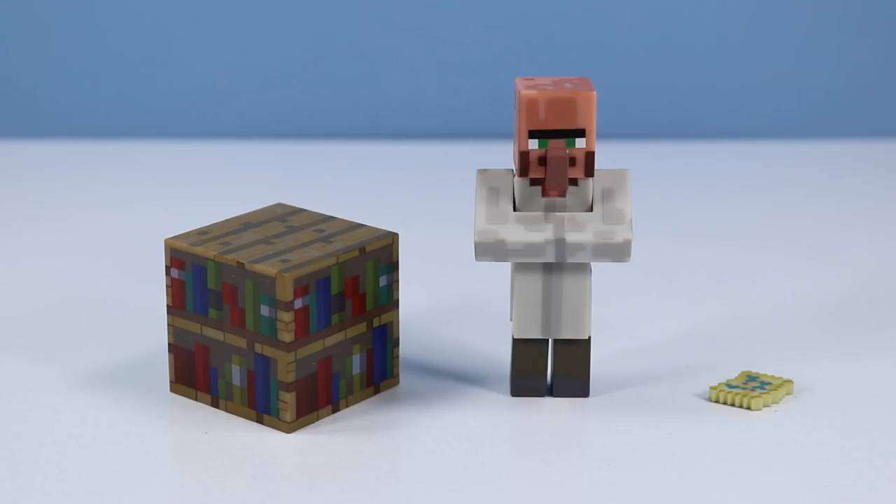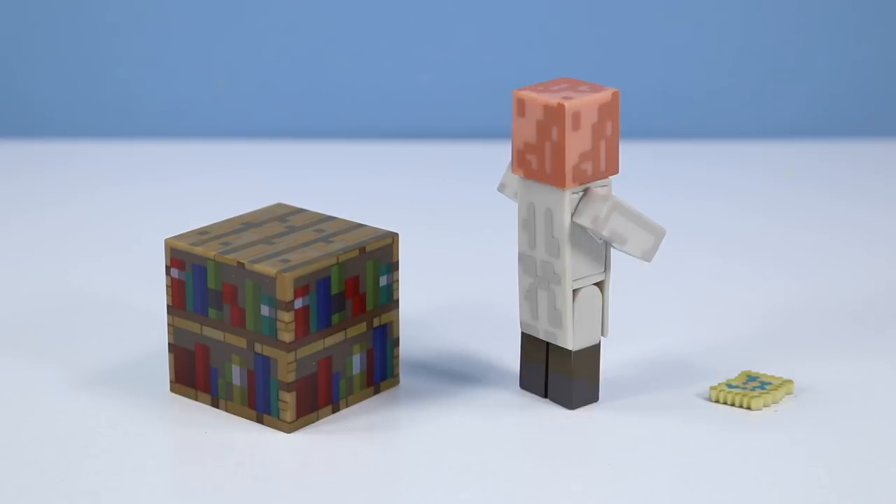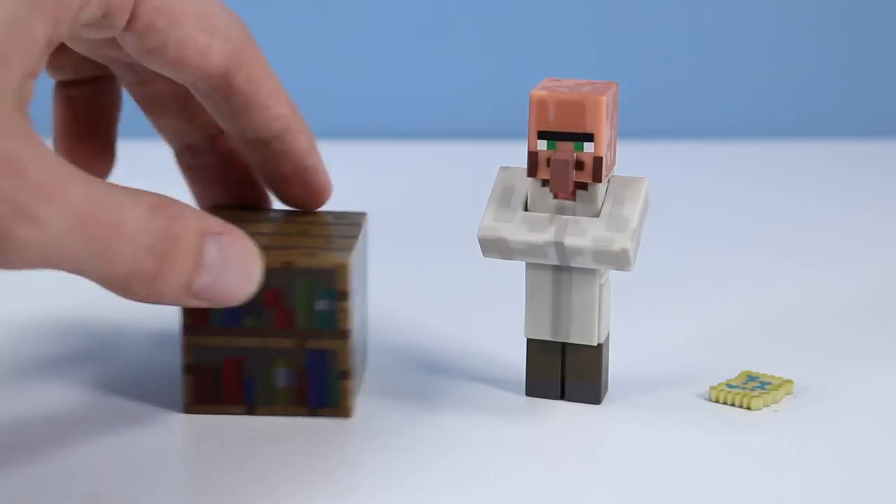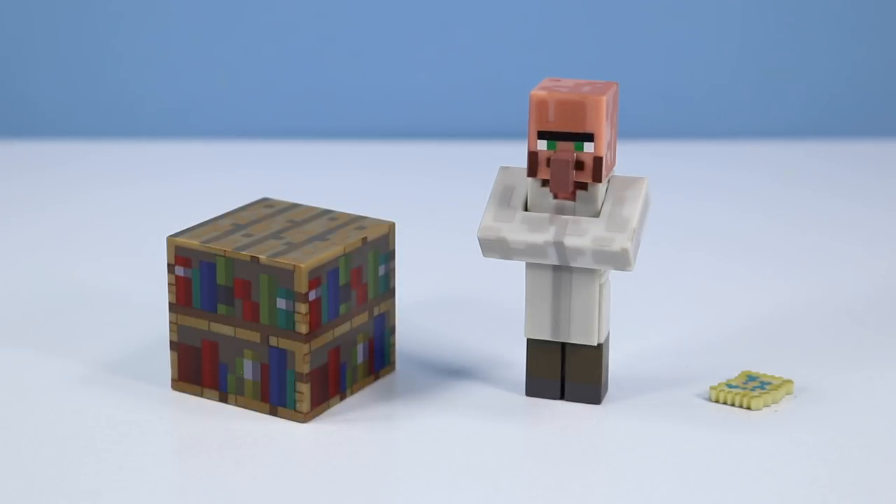Give us a quick spin, librarian. All around looking like a villager — looks to be a pretty nice little action figure from Jazwares. So how about those bookshelves? Those are pretty nice. I'm counting seven books on the top shelf, maybe eight books on the bottom shelf. And there's books on all sides — that's interesting, I didn't see that coming.